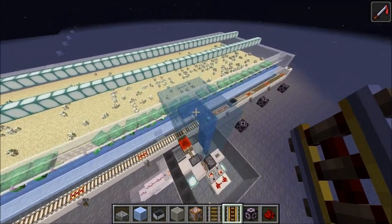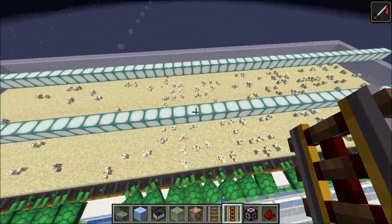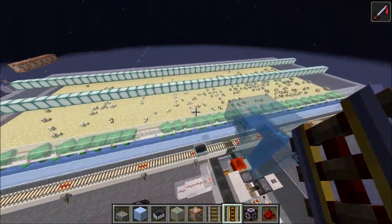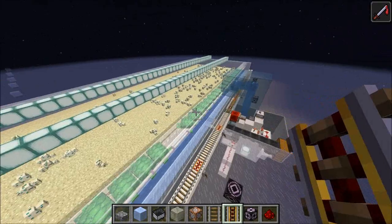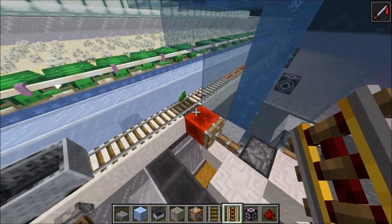So back in creative, I finished building it out. I added some light sources to keep zombies and stuff from spawning up here. It's 48 blocks wide, 14 blocks deep on the sand part. And I also added the seagrass recycling system.